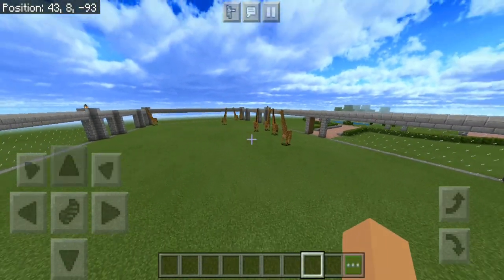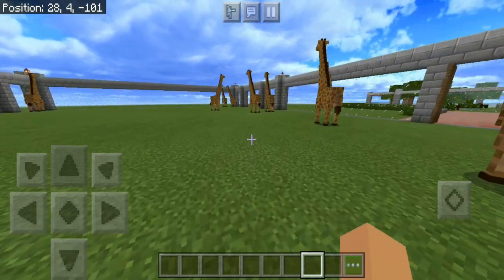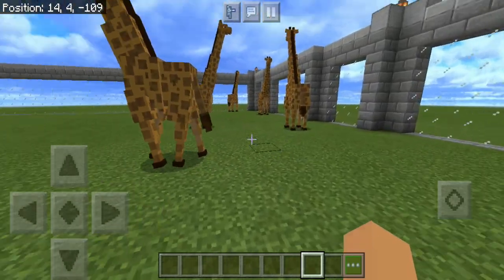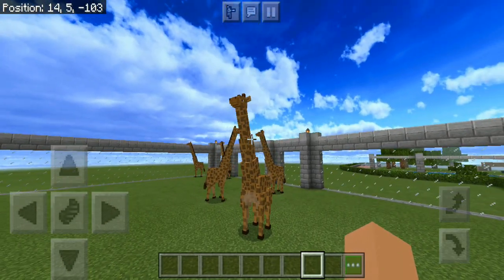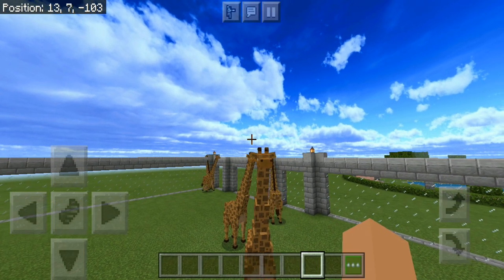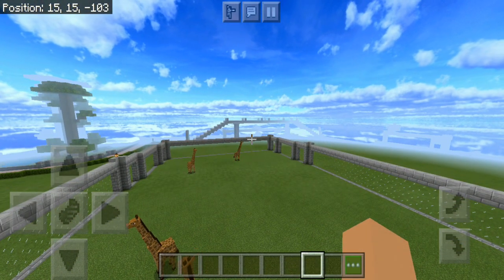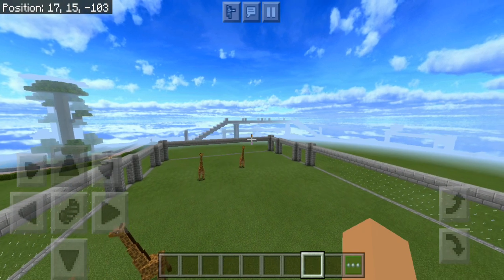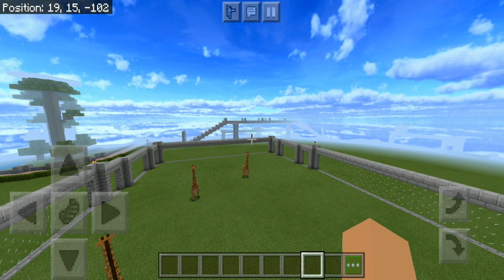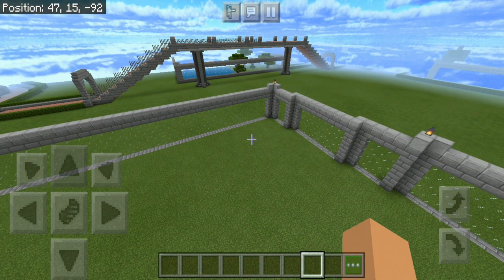Hello everybody, my name is Rex, and welcome back to another episode of Let's Build a Zoo. In today's episode, we will be building a giraffe enclosure. I am using a new sky texture pack — same texture pack but with different settings. As always, the add-ons and texture packs will be linked in the description.